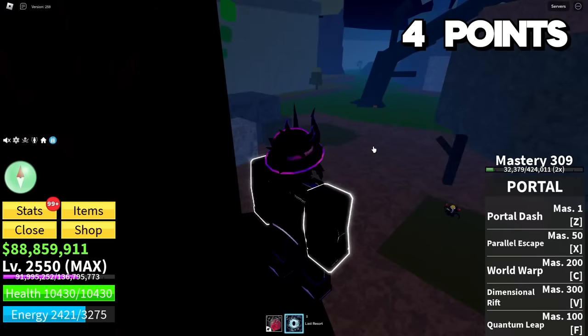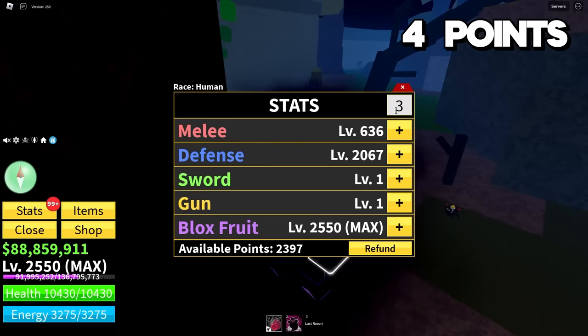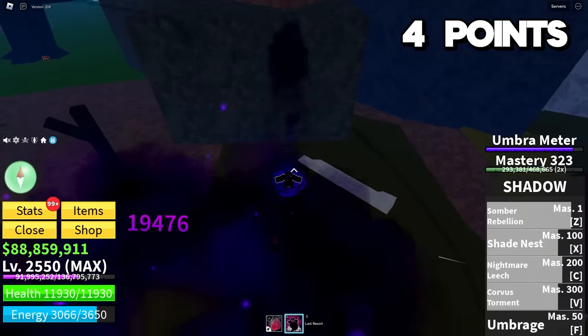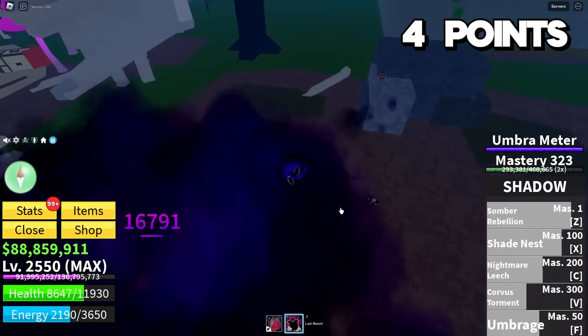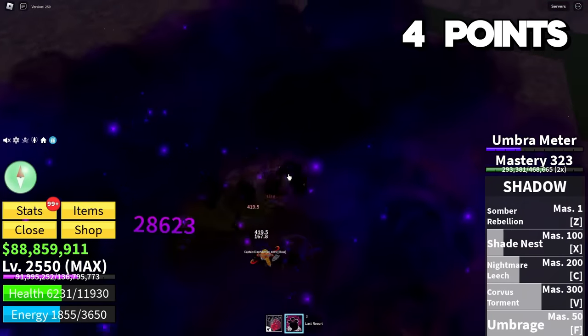We've got five points. I can choose to either roll for a random Epic fruit or save my points. I do have one boss skip for this sea, but I just don't know who I want to use it on. I feel like with Shadow I can beat Captain Elephant, and with Leopard I can beat the final three bosses. I'm just going to use Shadow against Captain Elephant. We get 375 stats: 300 into defense and 75 into melee. Somber rebellion, nightmare leash — domain expansion. Shadow against bosses is kind of crazy. He's getting pretty weak but I'm taking a little damage. Corvus torment — just Umbrage and Corvus torment and there we go.